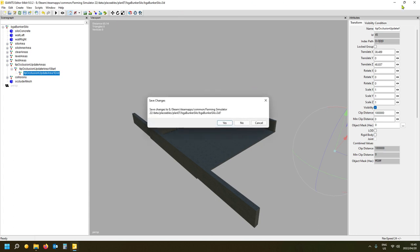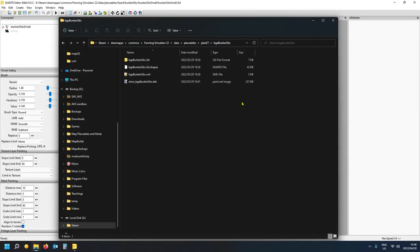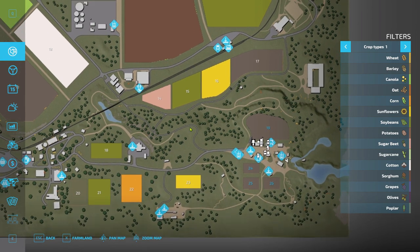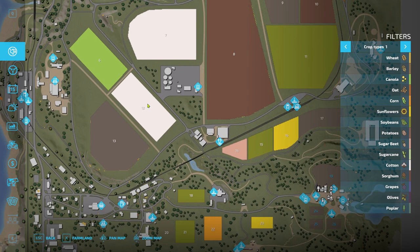That is how you add a bunker silo to your map. For a custom one, modify the XML to match your custom i3D concrete structure. Make sure the nodes at the bottom match. Some i3D mappings like placement can be left out — just delete them and see if it works.